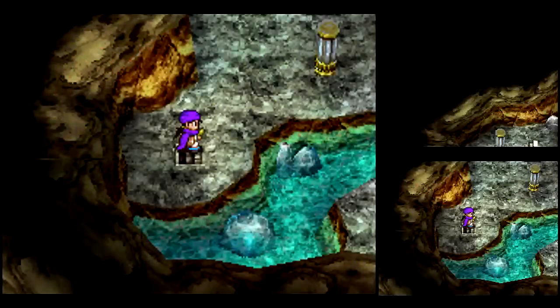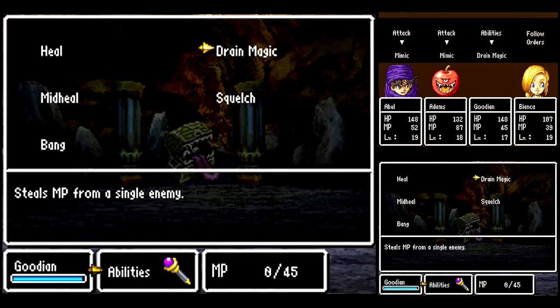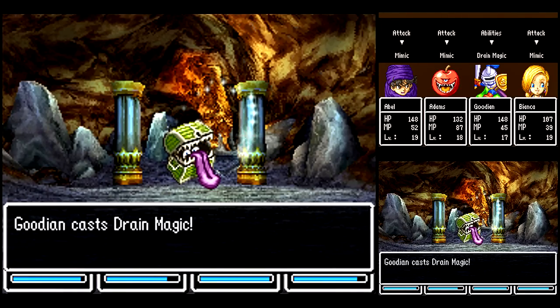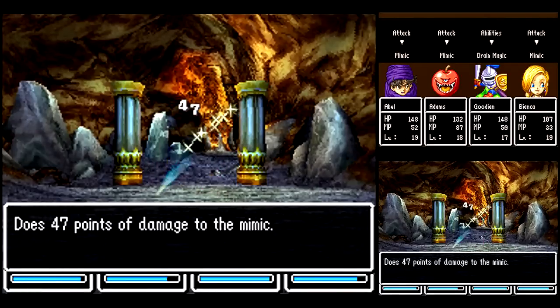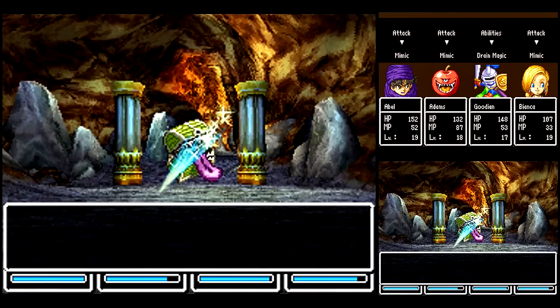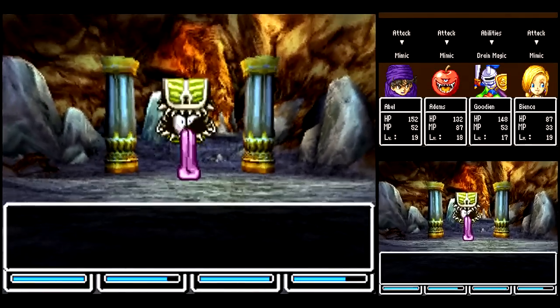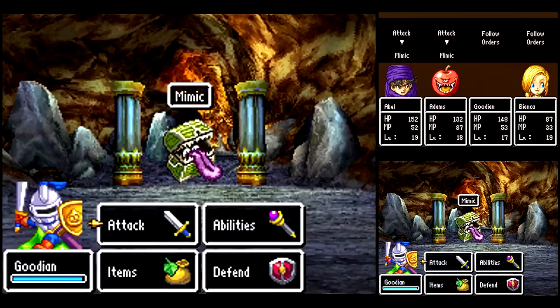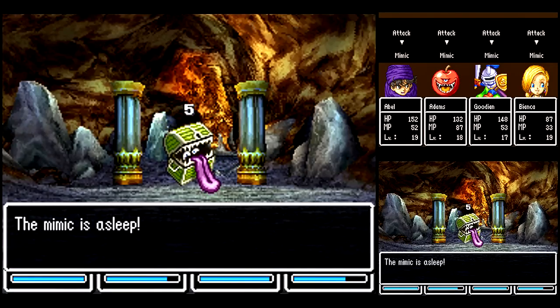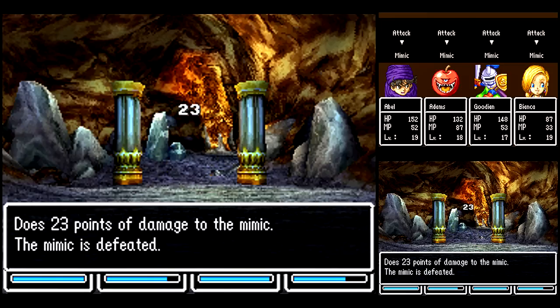But we gotta get more treasure! Let's grab that treasure first. Nuts — not another one. Well, at least these guys are easy enough to deal with. Too bad Sap doesn't work on him — he just has so much defense, it's hard to damage him at all. I don't think spells work too well on him either. You could use Woosh on him — it's about the only elemental magic that could really work on a Mimic. My physical attacks are better than that. Alright, got him.